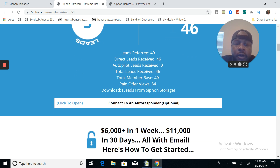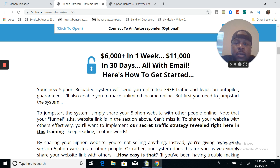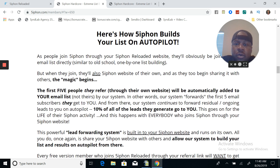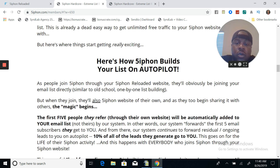You can put as many offers in here as you want. All you got to do is just send traffic and people will see your offers, and therefore they can purchase them. The name of the game is to send leads or traffic to your capture page, get the lead, and then once you get the leads, they see your paid offers. You can decide to connect an autoresponder - I got my Aweber hooked up here. Or you can just decide to have Siphon Reloaded store your leads and you can download them. Here's a method about making $6,000 in one week, $11,000 in 30 days, all with email.